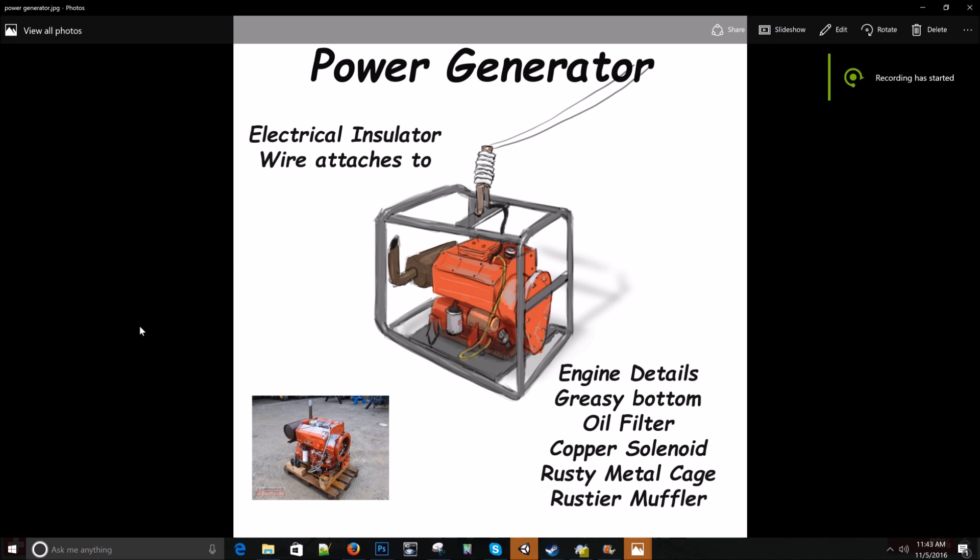Here's a few more things — this is a generator concept I made. We're having it modeled and it'll replace the one you guys saw in the video today. Basically you've got a metal cage, an engine, muffler, all these little details being added. Then we'll kind of have a universal electrical insulator that we'll probably use on several models to attach wires to as needed — a standard attach point that's kind of out of the way, and I think it'll look pretty good.